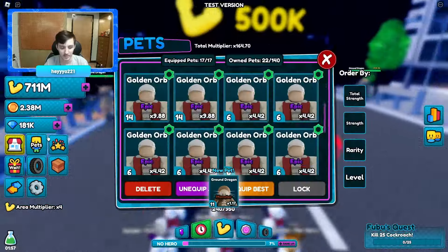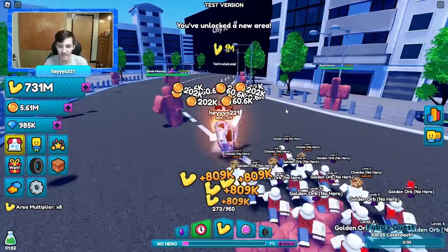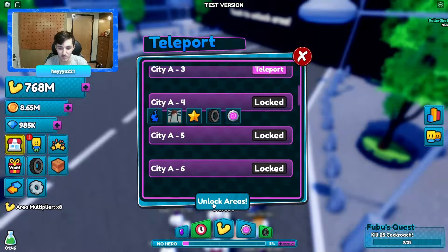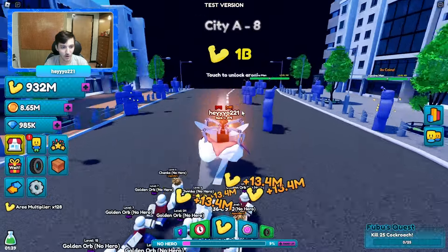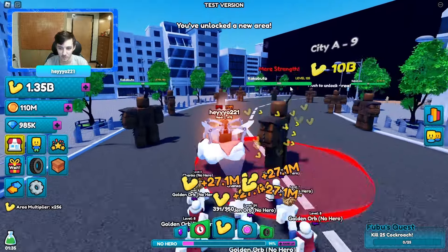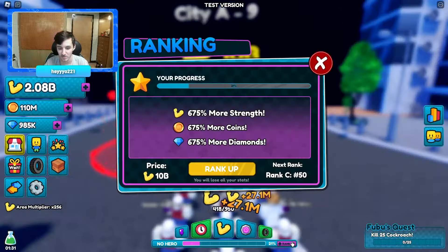I'll just walk until I get to the last area — actually, you can just hit 'unlock areas' and then teleport. Boom, way way better! I forgot about that. Now I'm already at this area. We already got a billion and just need 10 billion, which isn't too bad. We also need 10 billion to rank up.